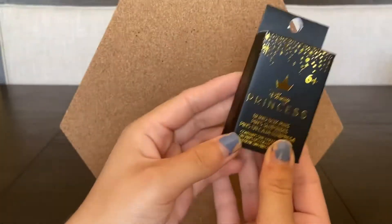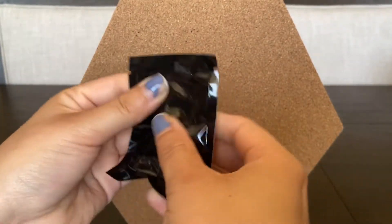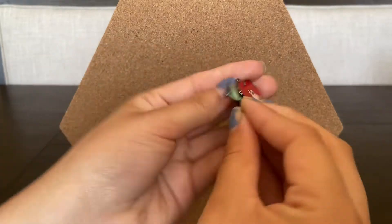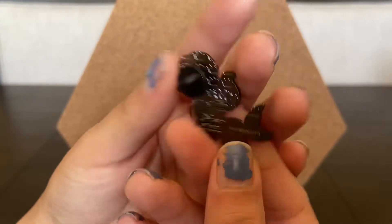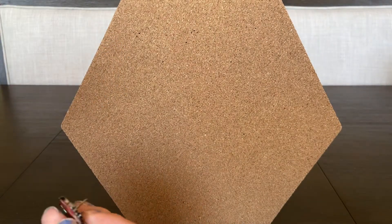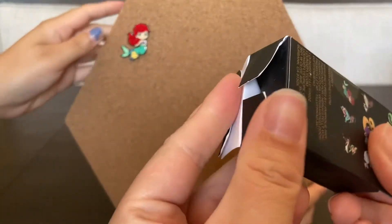Bianca starts with her first box. The first pin is Ariel! These are big — I thought they were going to be smaller. She's with Flounder — so all of them are with their sidekicks! They're really hard to get off though. They changed the backing — it's not the butterfly, not the metal Loungefly ones they usually use, it's a rubber one.